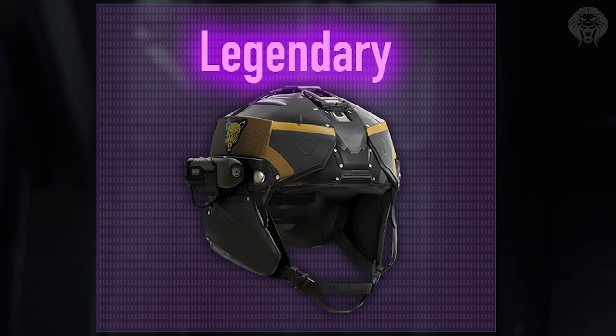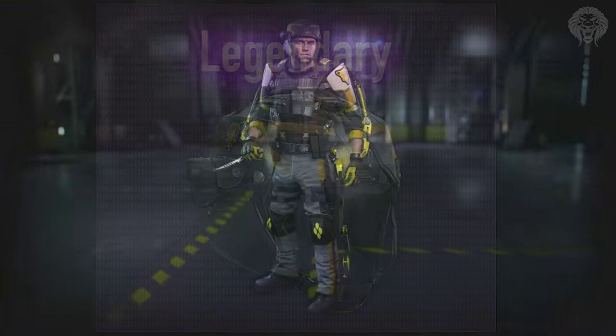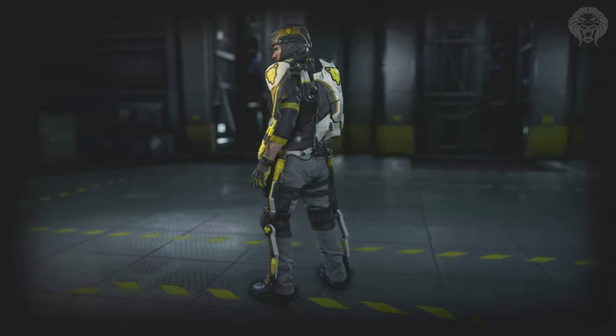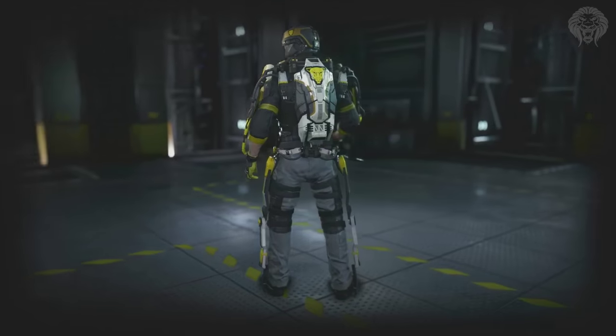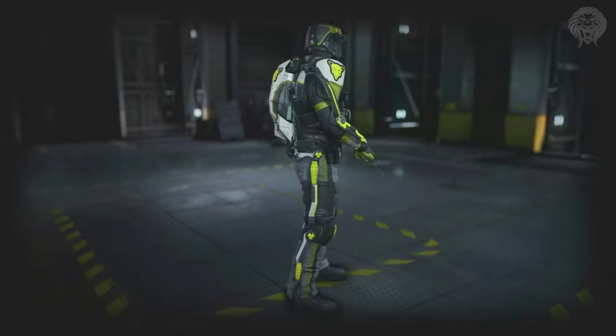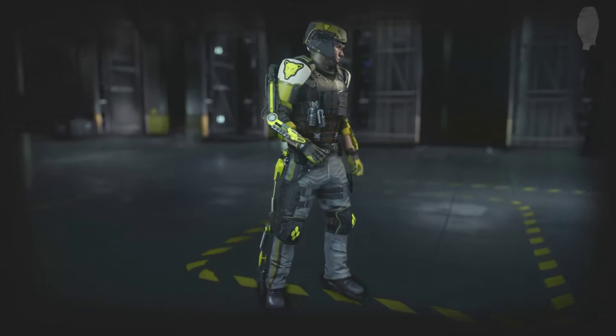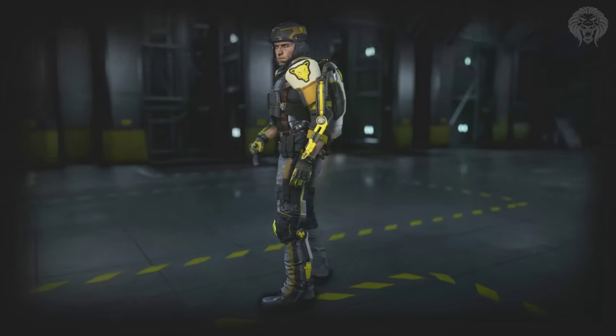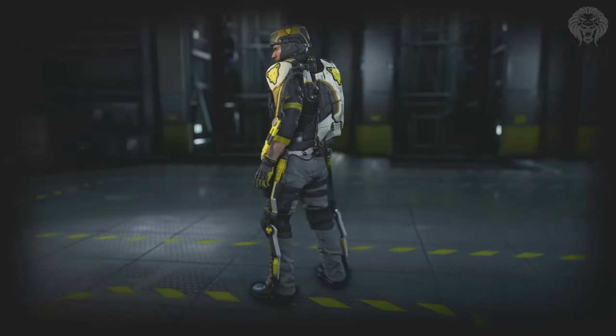You can get Legendary gear from supply drops and advanced supply drops. This is coming to Xbox on the 9th of June — both Xbox One and Xbox 360 — and to PlayStation and PC around a month later. It kicks off with the Counter Intelligence gear, the first set of legendary gear. There's only one in existence, given to the first person in the world to ever hit Grand Master Prestige.